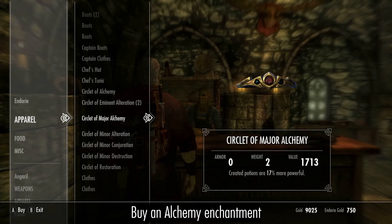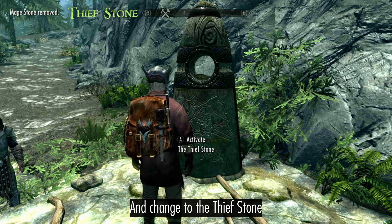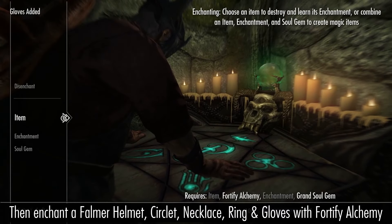Buy an alchemy enchantment and change to the thief stone. Then enchant a Falmer helmet, circlet, necklace, ring and gloves with fortify alchemy.